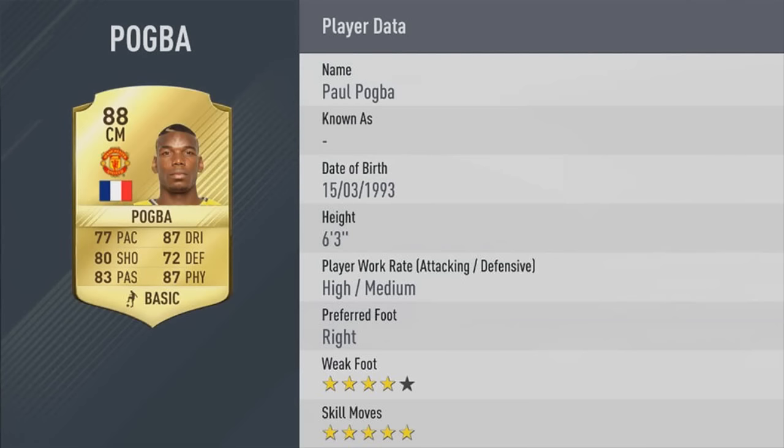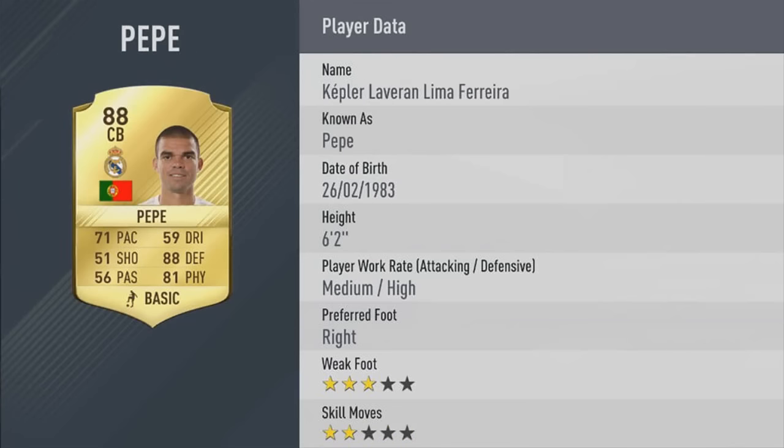Then we've got Paul Pogba. Look at how ridiculous this card looks — five star skill moves, get in! He's got some amazing stats across the board, six foot three. This guy is going to be so expensive and I'm so happy that he signed for Manchester United.